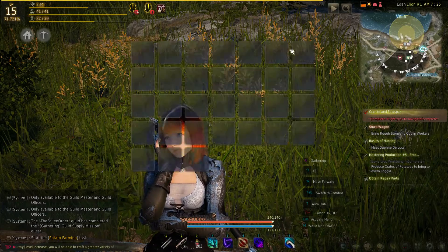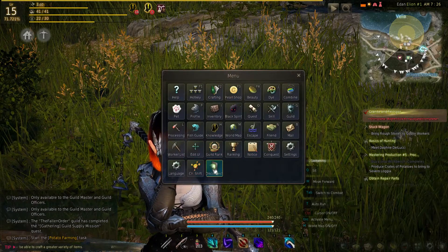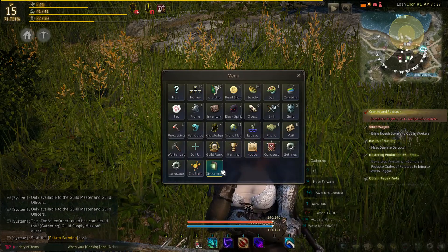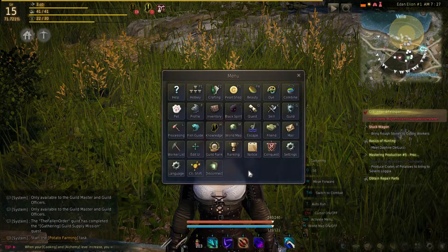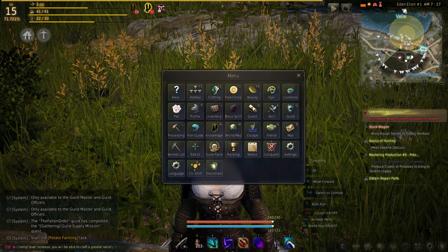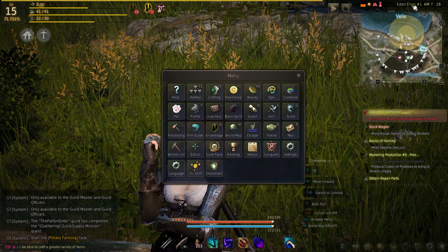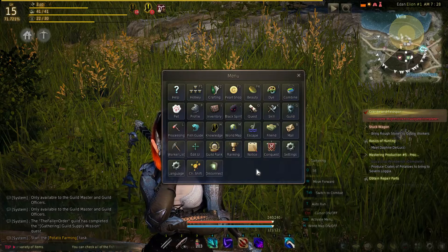I've got my character logged in here. If I push escape, there are buttons that say channel shift and disconnect. What is a channel and what is a server? A server is basically where your character has to exist — you can't shift your character from one server to another. I'm on the server EDAN right now, but there are multiple channels on that server, and that just controls how many people I see on my screen so that it doesn't get too crowded in towns and things like that.